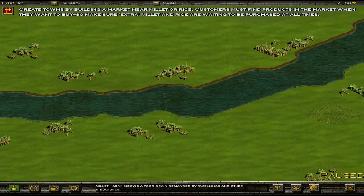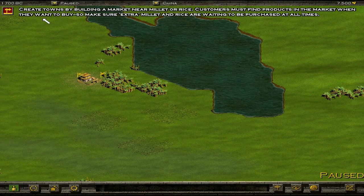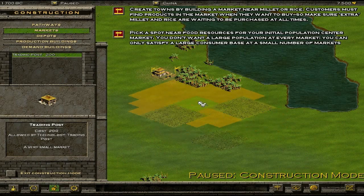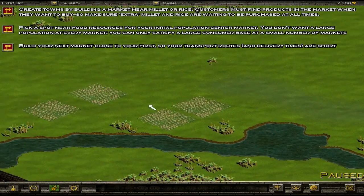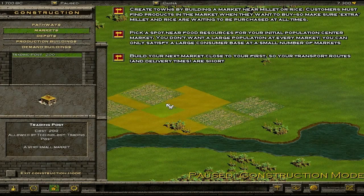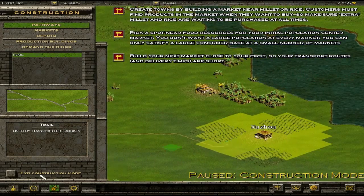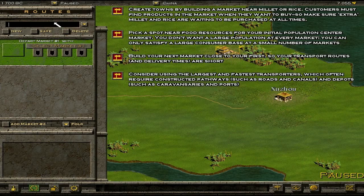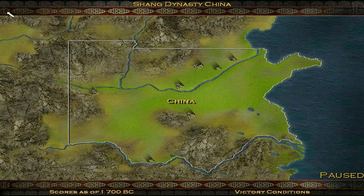This is Shang Dynasty China. What you do is you create towns by building a market and mill it. Customers must find products in the market when they want to buy, so make sure the extra millet and rice are waiting to be purchased at all times. This is the market — you don't actually build the houses yourself, you just sort of place them nearby and it gives you a nice name appropriate to where it's placed.